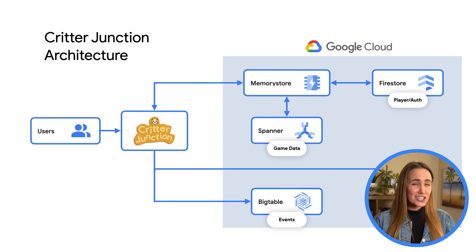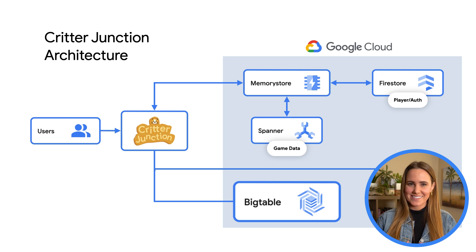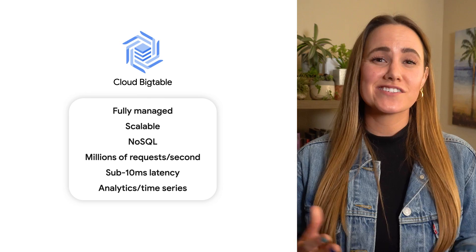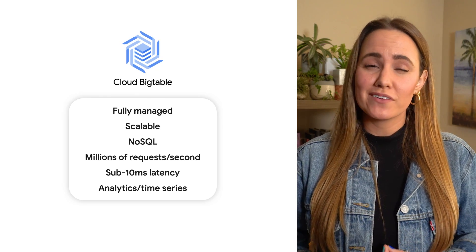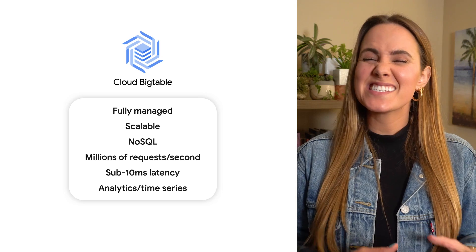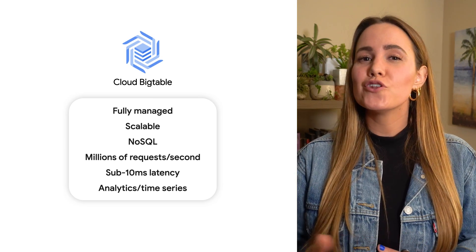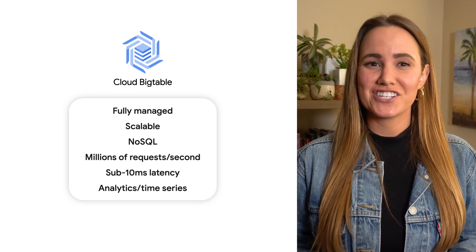For Critter Junction's huge analytical workload and time series data, that's where Bigtable fits in. It flips scaling on its head and focuses on connection latency. While traditional NoSQL databases often restrict elastic scalability with high management overhead, Bigtable gave Critter Junction consistent sub-10 millisecond latency while scaling to match storage needs with no downtime during reconfiguration. And because Critter Junction's game events were logged into Bigtable, their support experts could troubleshoot problems directly.